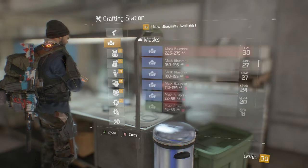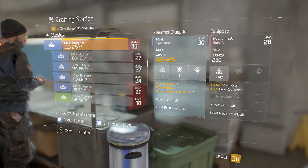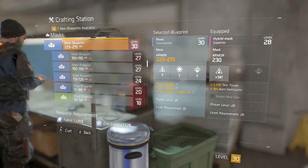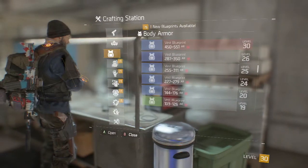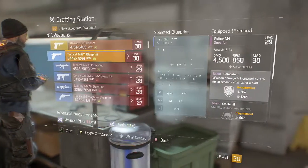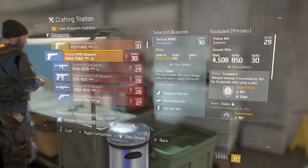To begin with crafting, as you look at each thing they all have specific items they require. If I look at the mask here at the bottom left, you can see it needs fabric and electronics, both of which are blue, and it gives you the number of how many it requires. Similarly with body armour, again it's fabric and electronics — all the clothing items are fabric and electronics. When you use the weapons, it's weapon parts and tools. So to remember: fabric and electronics is for clothes, weapon parts and tools are for weapons, as they might suggest.